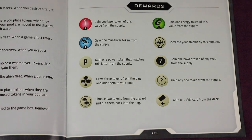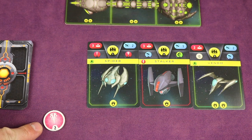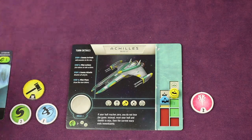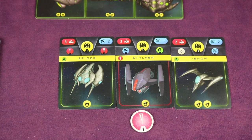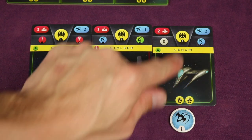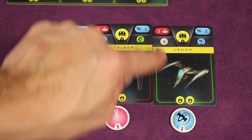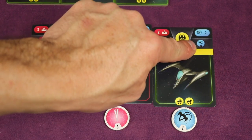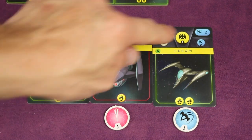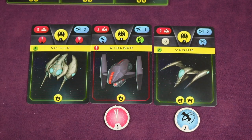Keep in mind, the effects for all different icons are on page 21 of the rulebook. Now let's try a maneuver using a maneuver-one token on this enemy. This enemy needs a two to evade, but we only have a one — so it's not quite enough. If we had a two, just like destroying with a laser, the card would be discarded and we'd get the reward into the bag. In this case we haven't fully evaded it, but placing the token does stun this enemy, meaning it won't attack us this turn. Similarly, we used a laser-one on that other enemy and stunned it as well.